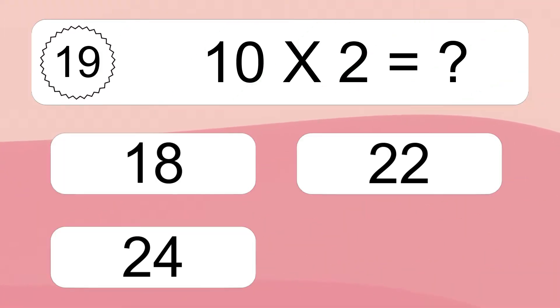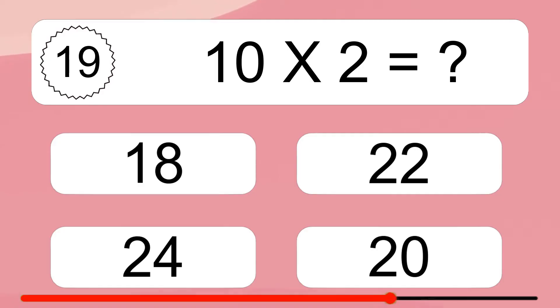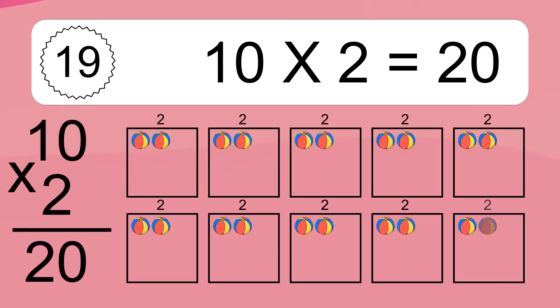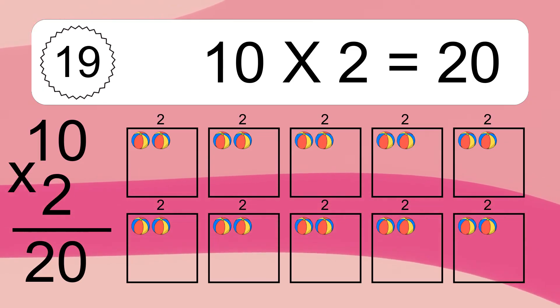10 times 2 equals what? 10 times 2 equals 20. We have 10 boxes, and each box has 2 colorful balls inside. If you count all the balls in all the boxes together, you will have 10 times 2 balls. This equals 20 balls.